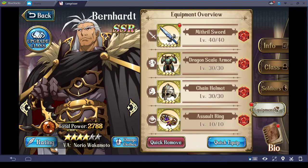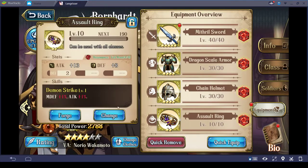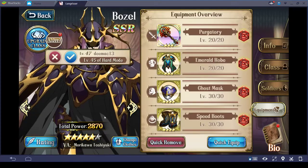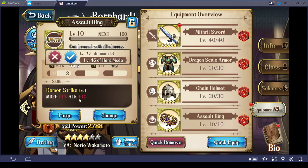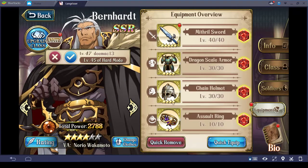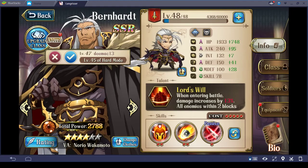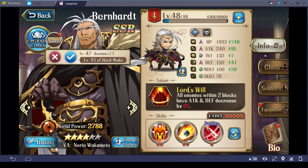That's Burnhard. He's a damage dealer — his weapon is level 40. Equipment-wise, the other two pieces are only level 30, and he has an Assault Ring that's only level 10. The reason is I actually want to give him speed boots — plus 1 movement — just like Bozel has. I find I use Burnhard more to stun enemies with shield bash than anything else. His primary focus is to stun enemies, do the faction buff, and apply Lord's Will — where if enemies are within 2 blocks of him, they lose attack and defense value. This bonus is very important for things like fighting against the dragons in Goddess Trial.